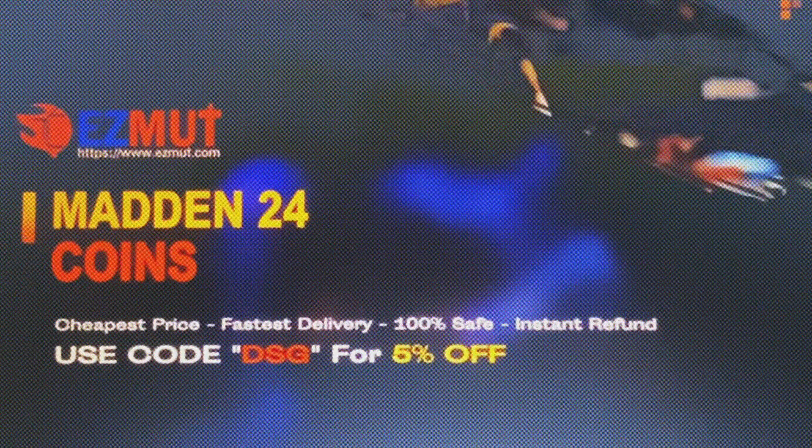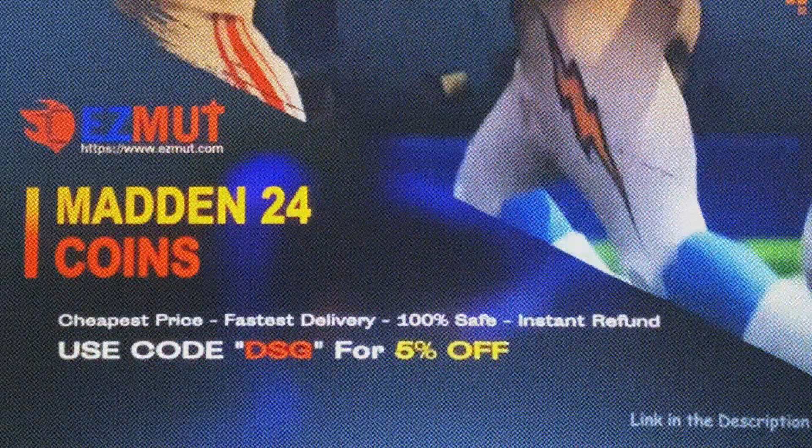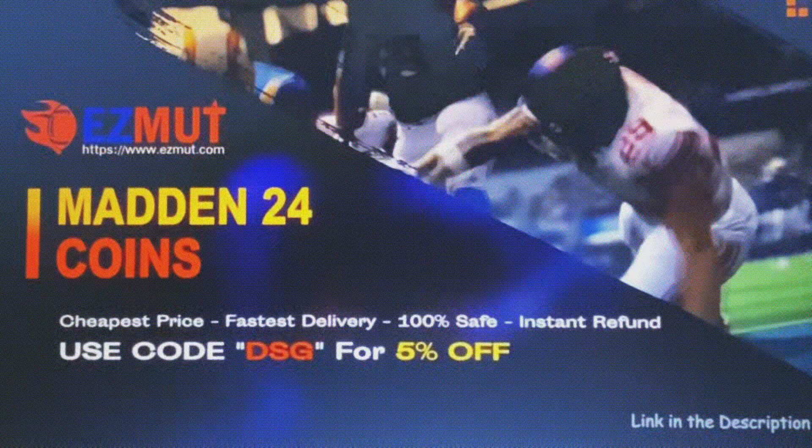If you're looking for the cheapest, fastest, most reliable coins in the market, be sure to check out easymutt.com. Use discount code DSG at checkout for 5% off your order. Link is in the description and in the pinned comment down below.